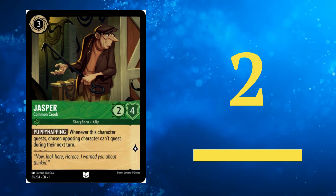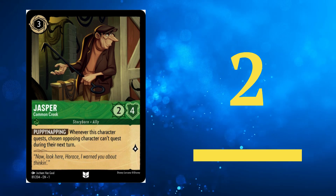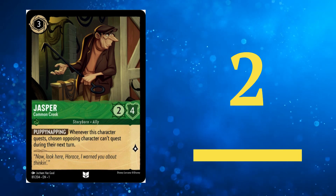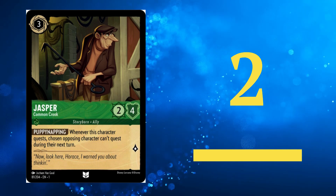Coming in at the runner-up spot is Jasper. This card brings decent stats for a 3 cost and excels at blocking aggressive quests efficiently with its puppy-napping ability. It can also be inked to counter control strategies and can fit in most Emerald decks.